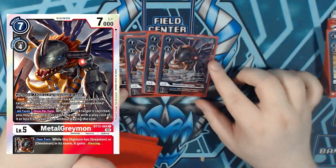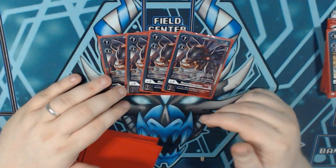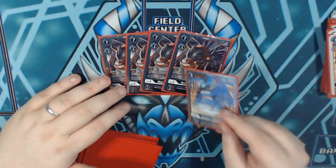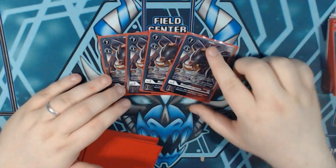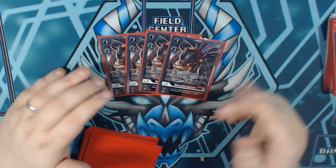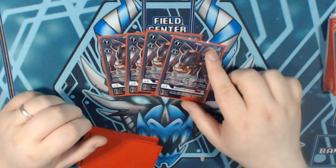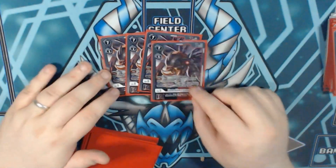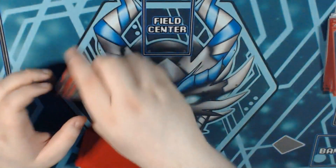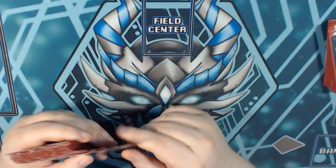Our ultimate is Metal Greymon from BT12. He digivolves for free on top of a level 4 Greymon in name, and if we're digivolving on top of the BT12 Greymon, he's only a digivolution cost of 1 — really busted. He has Raid himself, and all-turns when an attack target is switched we get to play a black or red tamer with a play cost of 4 or less, so we just play our memory setters. The inheritable is: if it's Omnimon or Greymon in name, it gains piercing — so we don't care if you're going to block or redirect, we're going to get through.